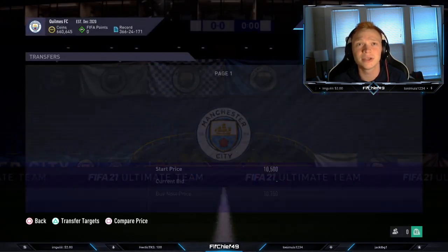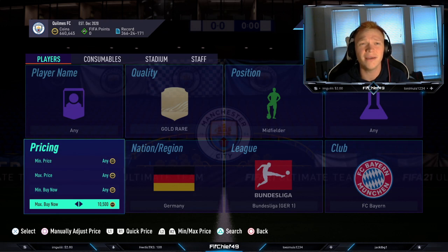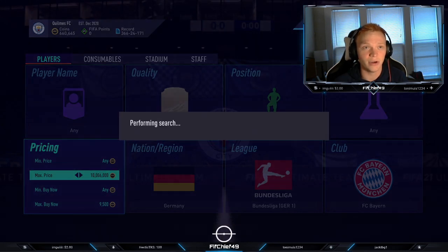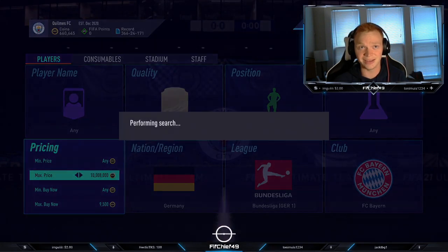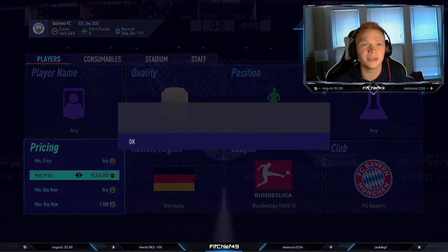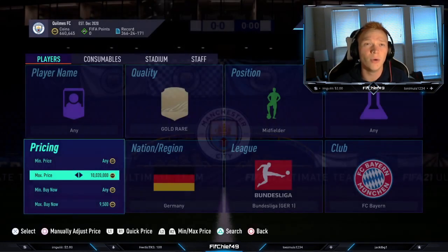Goretzka is the cheapest here at about 10.5k. At 10.5k you're going to lose 525 coins on tax. I would probably snipe these at about 9.5k, so you're making around 500 coins after tax, which is very nice. These are going to be harder to pick up, but there is potential to make more coins because they go for more. Say you pick up a Goretzka and get lucky, hit him for 3k — you're making like 7.5k right there. Very easy coins. It's kind of risk-reward dependent on what filter you decide to use.